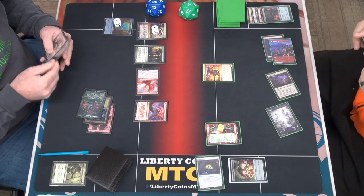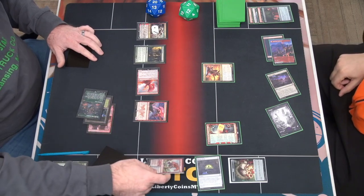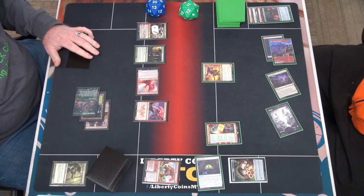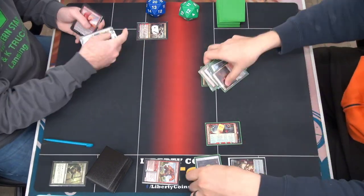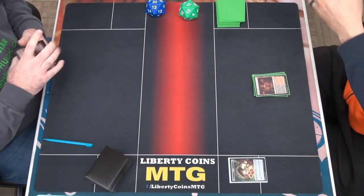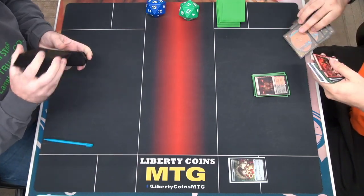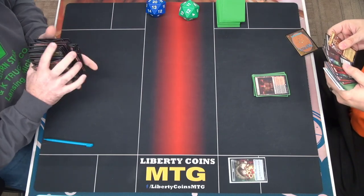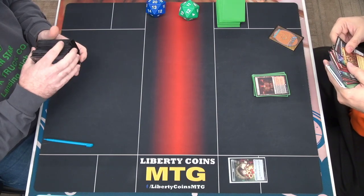Deadly Dispute. End of your turn, I'm gonna sack the treasure to add two red, stomp you, send it on an adventure, deal two to you. I don't have a stop for your attack. Thunderbreak Regent is pretty good just for those sorts of things. I have two kind of solutions in this deck but they're built to play against aggro. You can't kind of middle of the field it, there's no middle.